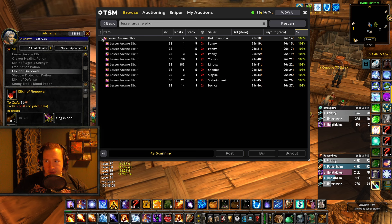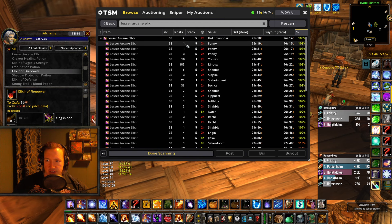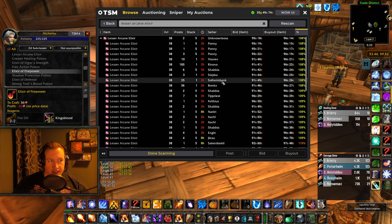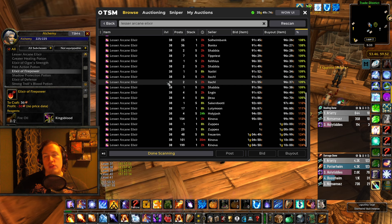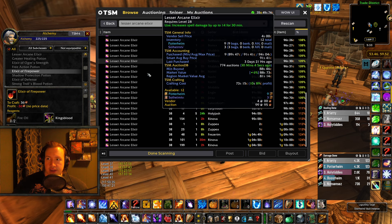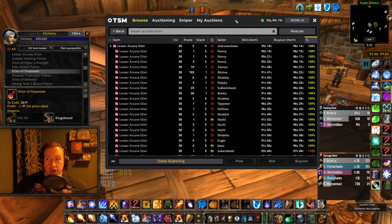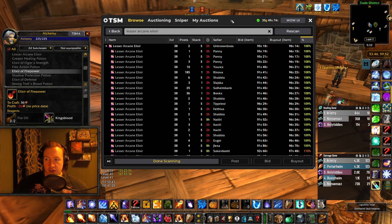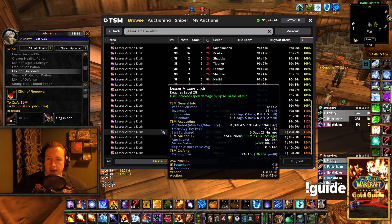I usually buy the materials for about 65 silver each, and then you have to buy the vial on top as well, so about 70 silver to make 1 lesser arcane elixir. They're currently selling for 96 silver — you can also see a couple of them on the auction house right now listed as Solheim Bank, that is me. Whenever raid day is happening, these can go all the way up to 1.4 gold each and people still buy them. When I'm selling these potions, it doesn't matter what the price is — they fly off the auction house at the exact same rate. If you reset the price from 1 gold to 1.3 or 1.4, that is 30–40% profit margins.